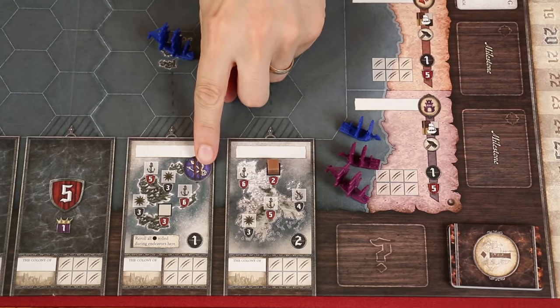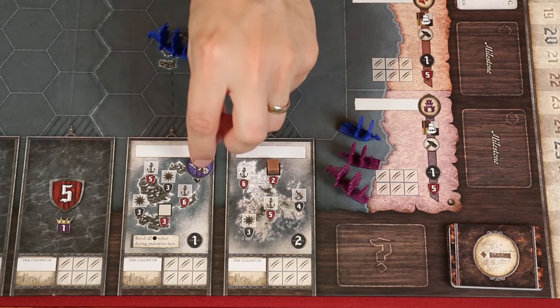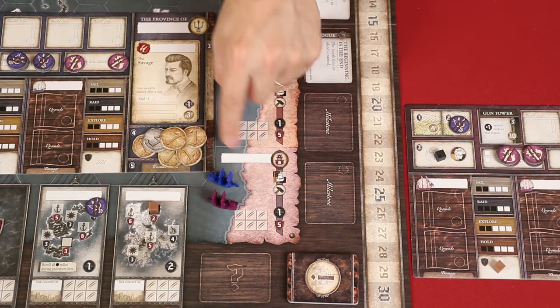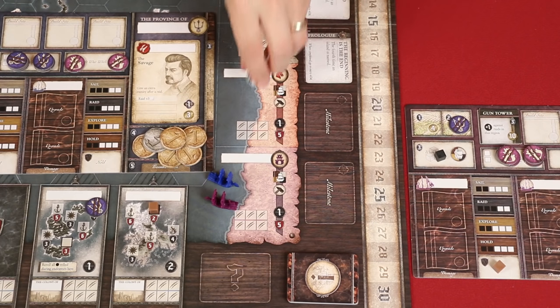Also note that if you already have an enmity token on a site, then you may not target that specific site with a raid. A raid is an endeavor, so just like when exploring, you'll form your dice pool. Although I said you cannot raid a province during the prologue, we will use invading a province as part of our example here so you know how it works when you encounter this later. First, you'll gain dice based on the raid value of the invading ship — in this case, we'll say that blue is invading the purple province, and so it will gain two dice.